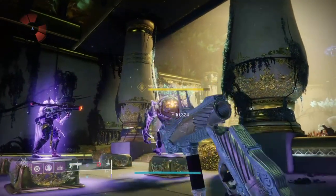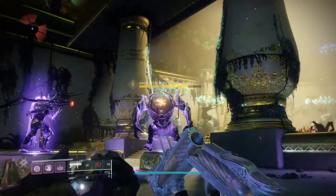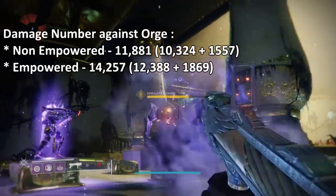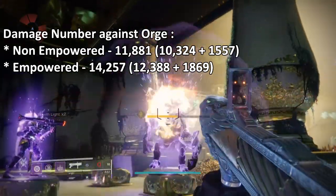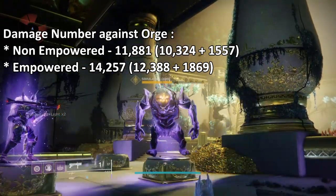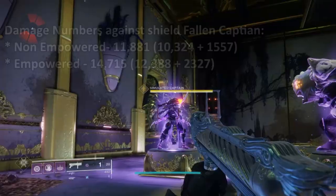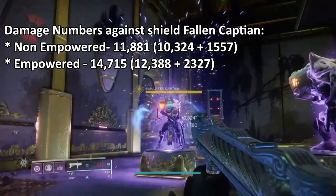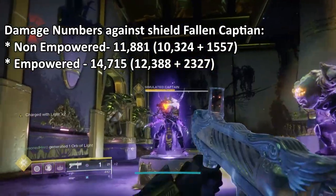To give you some numbers, here's what I came up with against the Ogre and the Fallen Captain. Damage numbers against the Ogre: non-empowered, 11,881; empowered, 14,257. Damage numbers against the shielded Fallen Captain: non-empowered, 11,881 — no change; empowered, 14,715. So damage all round is still good against Ultras, but nothing too crazy.